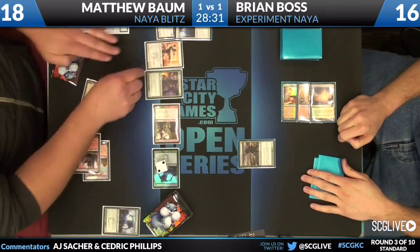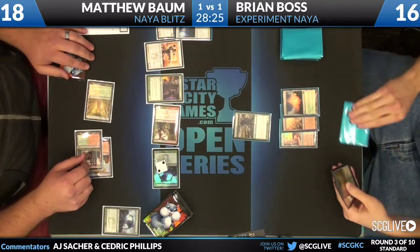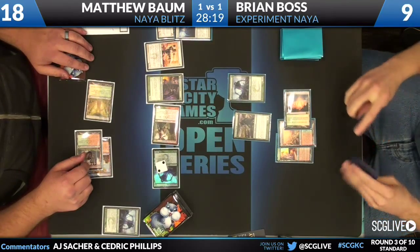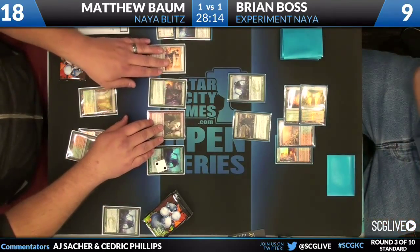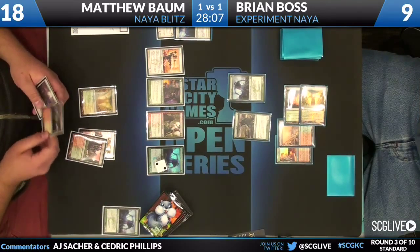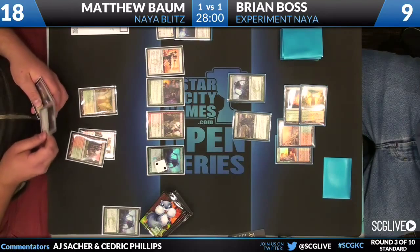The smaller Experiment 1 trades with the Flinthoof Boar. The attack comes in for seven. Boros Elite is played post-combat, now threatening Battalion. Mayor is threatening a flip. Brian's hand: Mountain, Experiment 1, and Temple Garden — the awkward top-deck, both in Constructed and Limited. The Evolved guy off the top in the late game is never a pretty sight. Matthew draws a Clifftop Retreat to go along with that Rally the Peasants already in hand.